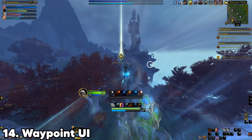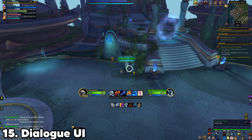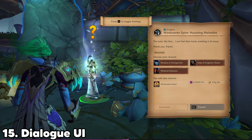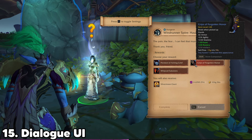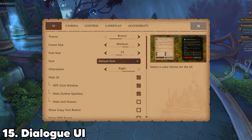Waypoint UI improves how navigation markers look and behave — it's clean and simple. Dialog UI upgrades NPC conversations with dynamic camera movement and a clean dialogue window. It also adds keybinds to all the interaction options, which is great.